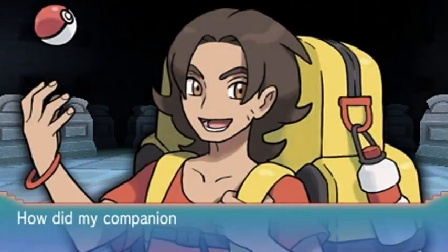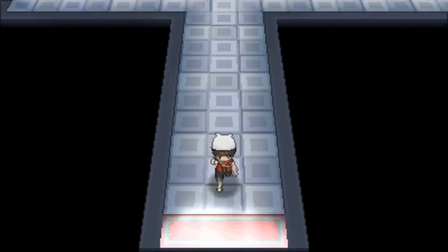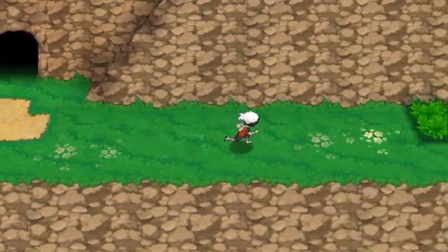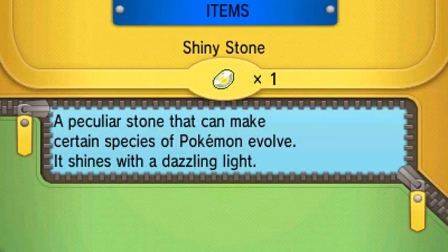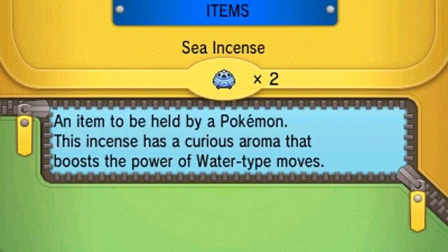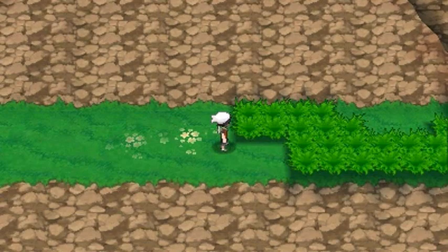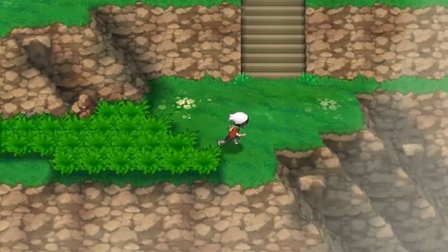I'm not just doing two floors of Mount Pyre — I'm going upstairs because apparently Team Magma is planning something big and we need to take care of that. We ran out of Max Repels, so let's find a Super Repel. I don't want to be attacked by any Pokemon just yet, but I think you can find a Mega Stone right around here too — we're going to be checking every corner.